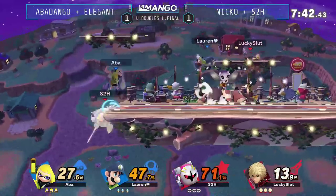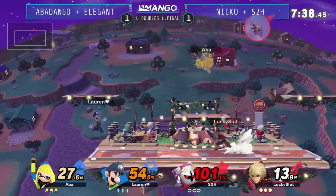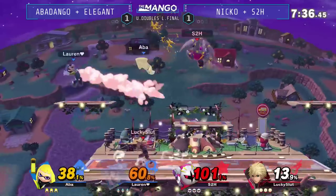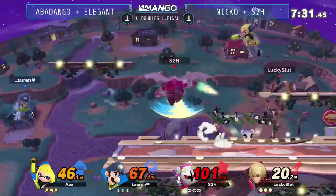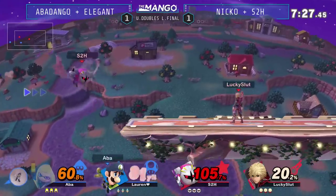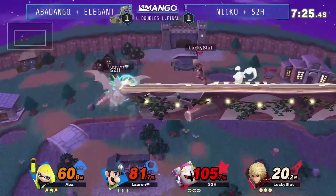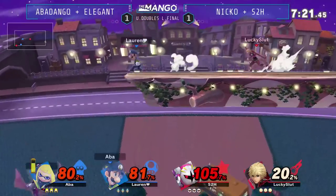Rapid jab on both of them — so much damage. I thought we were going to see another up B from Elegant just because of the rapid jab. There's so much time for you to run up. That lockdown is so, so strong. Even if you don't kill, you just get a ton of damage. But it might have killed Estuator — she's already at 105. What a down smash. Elegant so far offstage, getting the misfire at that too. The only Luigi mains get misfires like that — she needed a misfire in that situation.